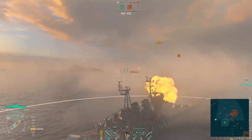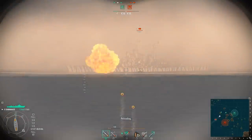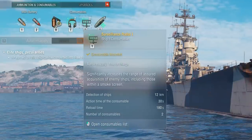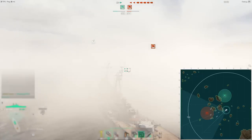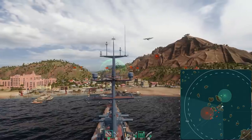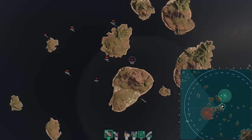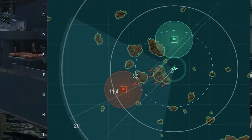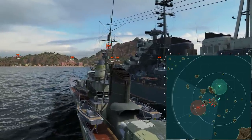It's quite possible to encounter a destroyer firing at you from five kilometers while you can't detect it — a cruiser hiding behind a smoke screen, firing, and being spotted. The solution is consumables: surveillance radar, hydroacoustic search, fighter, or spotting aircraft. Surveillance radar guarantees detection of ships at great distances regardless of obstacles, smoke, and differences in ships' visibility ranges. For example, cruiser Moskva can spot any ship within a 12-kilometer radius. When you activate surveillance radar, you'll immediately see all enemies within its operating range. Detected ships appear on allies' mini-maps immediately, but allies will only be able to spot enemies after six seconds, provided the enemies were within radar range throughout.